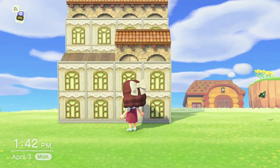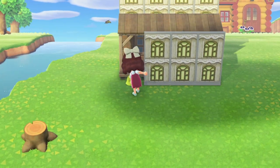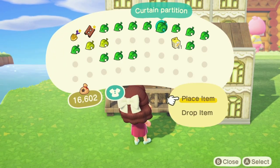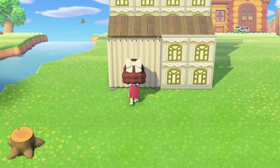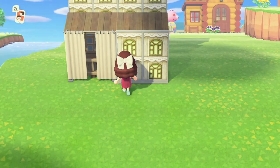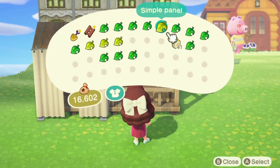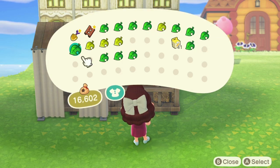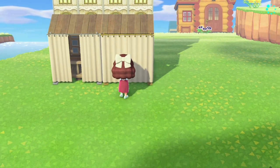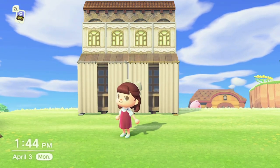Now we're going to do a little bit of a change — I'm going to take down the simple panels and add a curtain partition to the front, open them up, and make it look like a cute little house. I love this particular design for more of a cottage core or country type of island — it's very cozy looking. I love using the curtain partitions with the storefront, and I love how the top of the curtain is exactly at the top of the storefront.